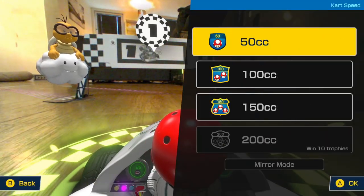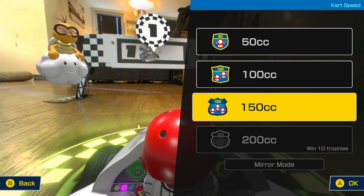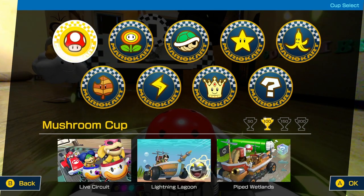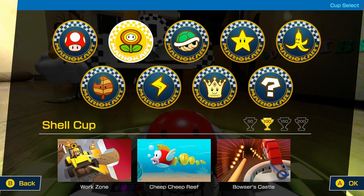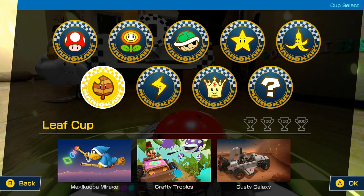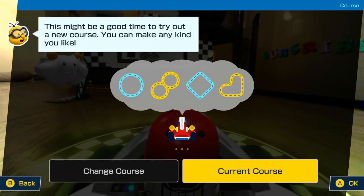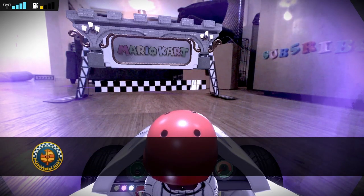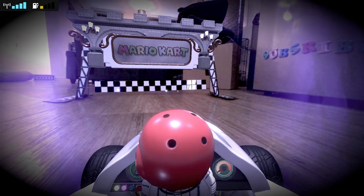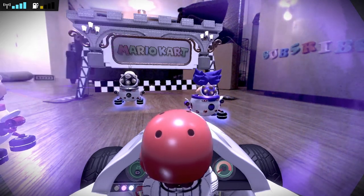Let's go for Grand Prix - we're going to go for 150cc. To get 200cc you've got to win 10 trophies. I guess you've got to do each one at 50cc then 150cc to get more trophies to unlock 200cc. Let's start things off with Leaf Cup: MagiKoopa Mirage, Crafty Tropics, and Gusty Galaxy. All three of these courses seem pretty interesting. My favorite so far has been the sandstormy one because the wind pushes your cart and it feels so good.